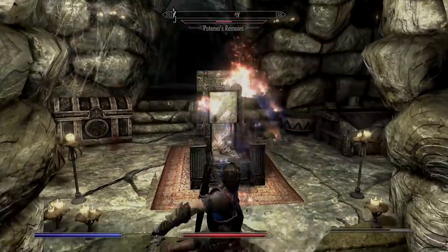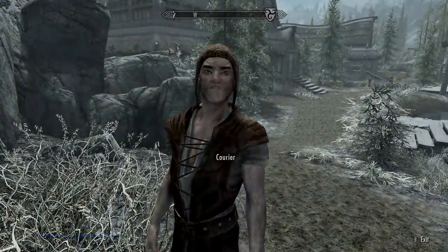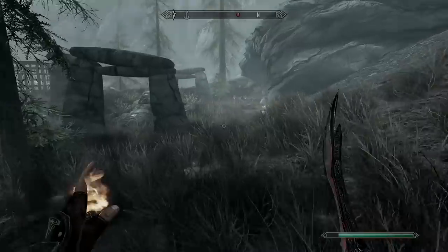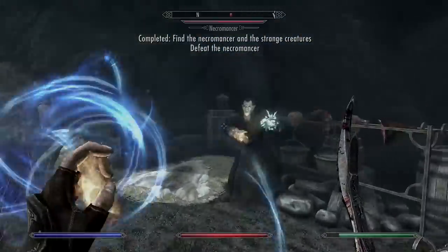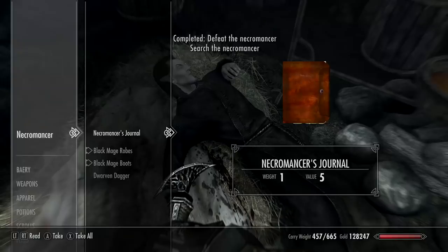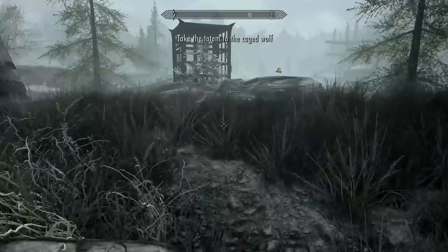Eventually you'll get a letter from a courier leading you to the Crypt of Potema underneath the Solitude Hall of the Dead. Once you've done this, you have to wait for another letter from a courier telling you about another location. Just southeast, underneath the Blue Palace, you'll find a necromancer with some Bone Wolves that you have to kill. You can then rescue the Bone Wolf that's inside the cage. If you come here beforehand, you will not see any of the Bone Wolves or the necromancers.